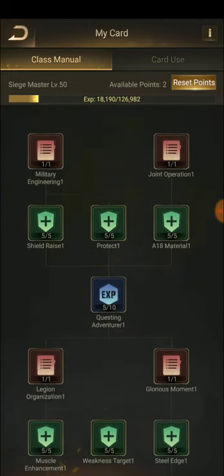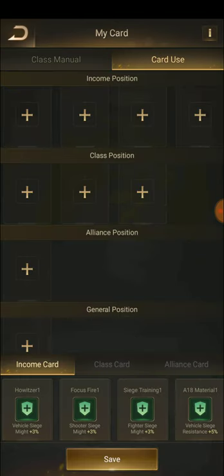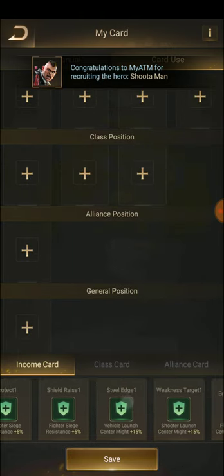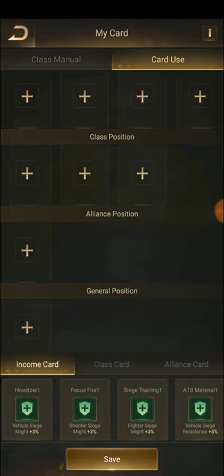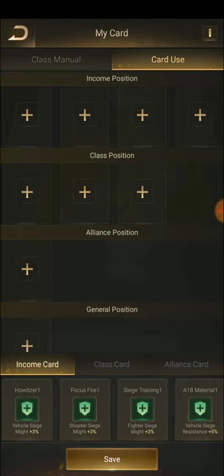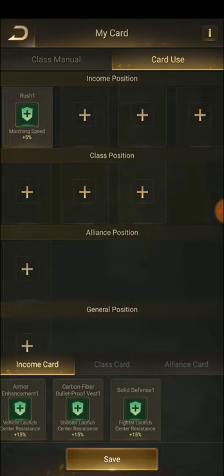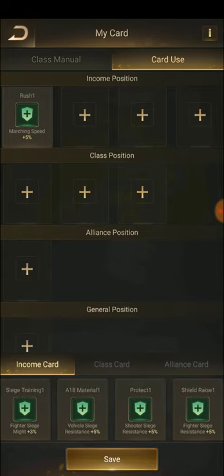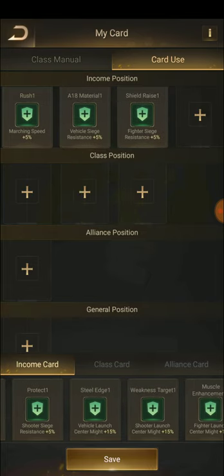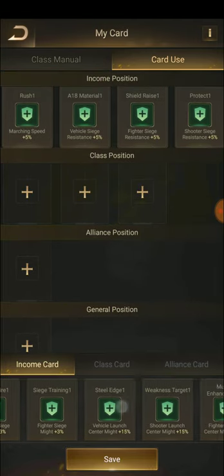These unlocked trees give extra benefits. For example, Fighter Siege Might plus 3% is the least — if you need more power for your troops you can deploy these cards here and it will be reflected in your base. I unlocked all the cards and we have to deploy them in these positions. For example: Marching Speed 5%, Launch Center Resistance, Fighter Siege Resistance, and Shooter Siege Resistance.